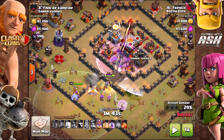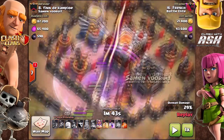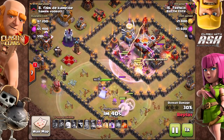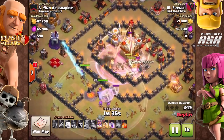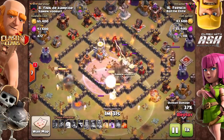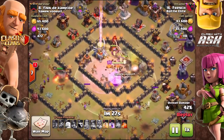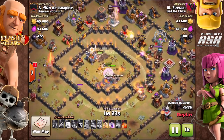I'll hit play now. They're charging in. The eagle artillery hit nothing, which is great. My Grand Warden is out of range — one thing to do is make sure you do not panic. Wait until he gets in range of your troops and then hit it. There was nothing really threatening them. I had a rage and a heal on them and they quickly took care of the core. The eagle artillery wasn't coming down until I hit the tome, so that was great.